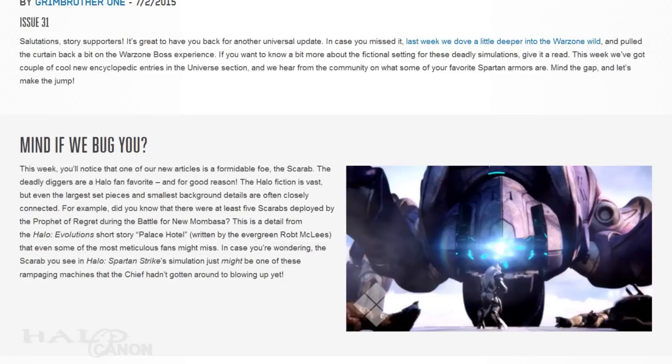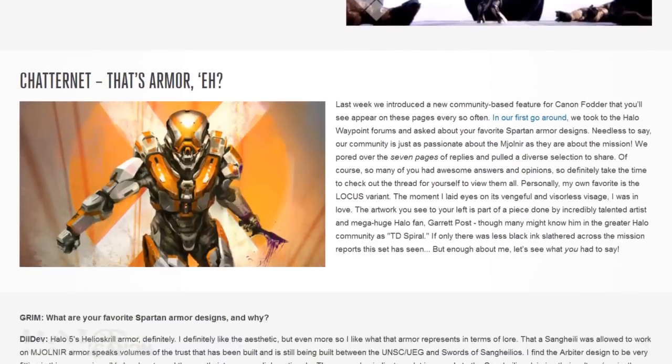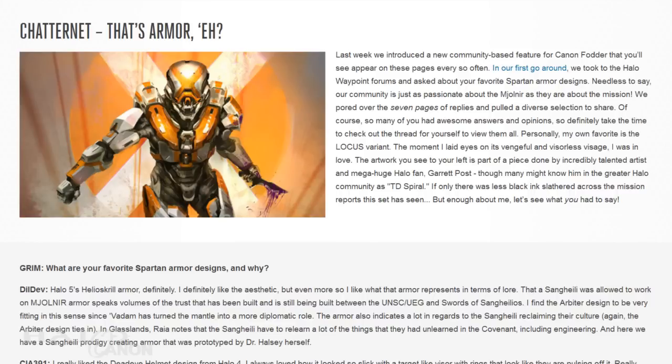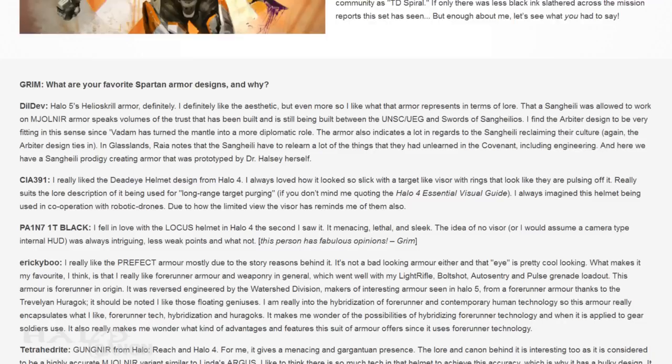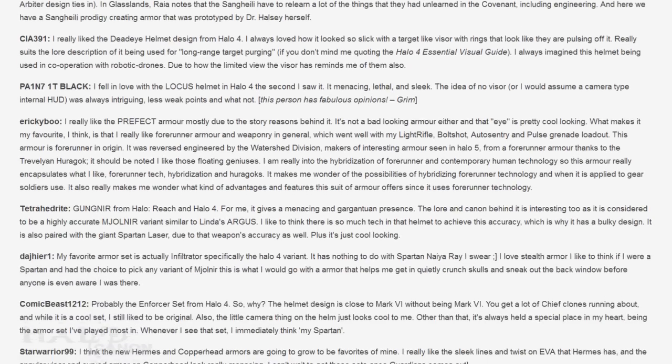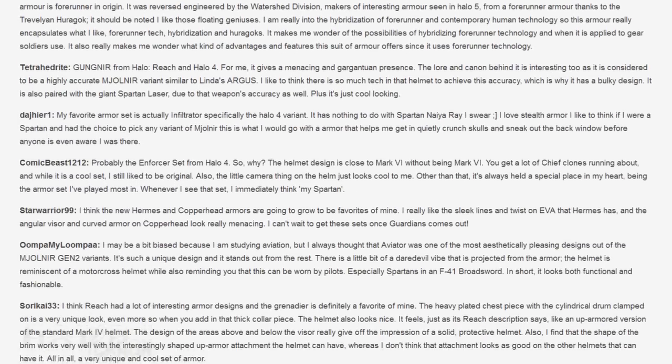After what can only be described as a teaser for what's to come, the second section of the article is our first Chatternet — a section that highlights you and me, the members of the community. Grim asks a question and posts selected answers given by the community. Last week's question was about favorite armor sets, and boy were there a number of responses — seven pages, in fact. It's a daunting task to read through them all, but extremely interesting. If you aren't up for such a task, though, you can read the ones that Grim selected for the article. The diversity of opinion never ceases to amaze me.